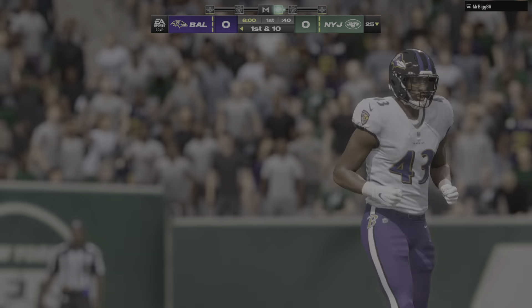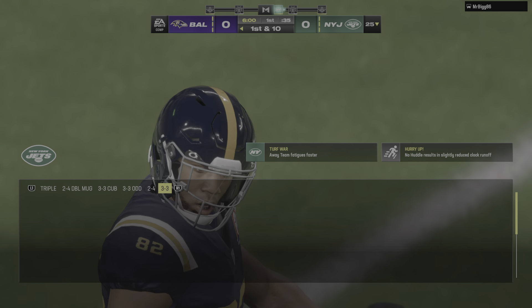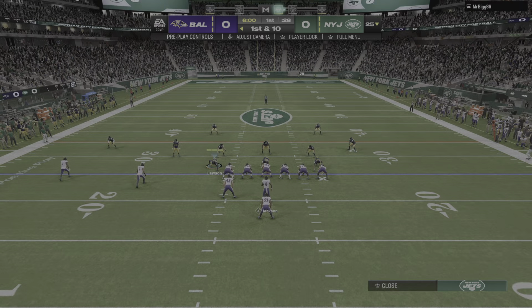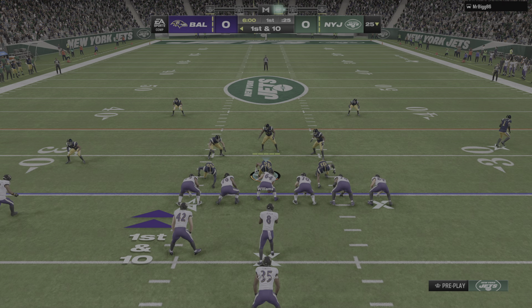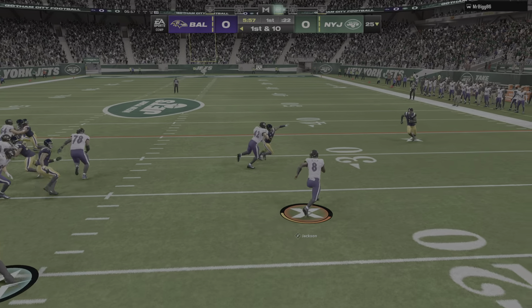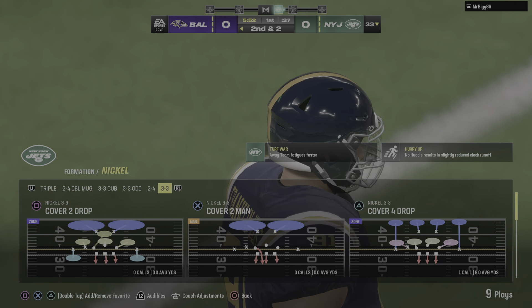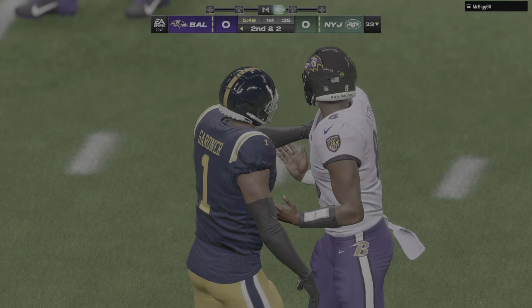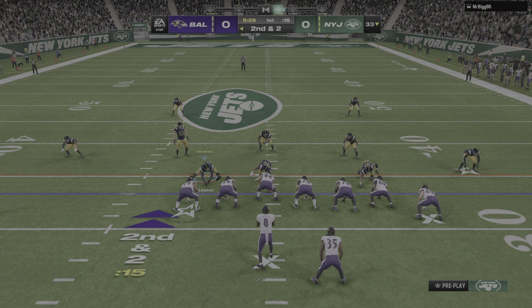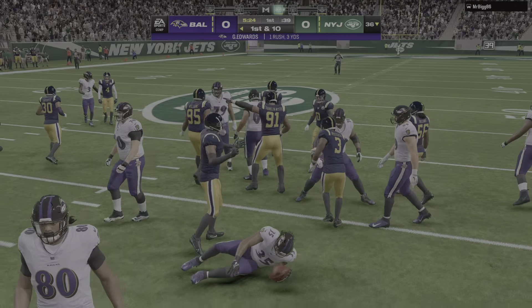Fair catch going to be taken, and this will be moved out to the 25. They'll start with the option. He's upended at the 33, following a good pickup of eight. That wasn't far from breaking in a big way into the secondary. Read option, quarterback kept it, and while he didn't get a first down, he did get a nice chunk of yardage. Only a nice tackle prevented it from maybe going all the way. They'll get three as the drive continues.